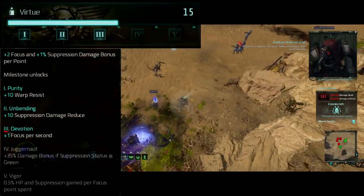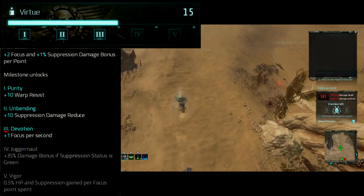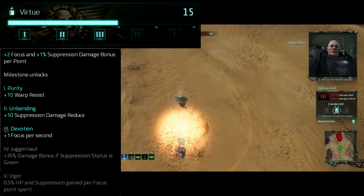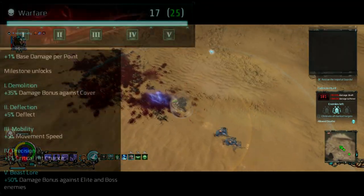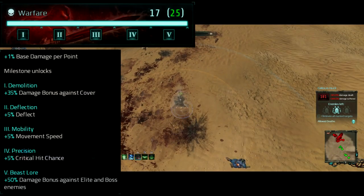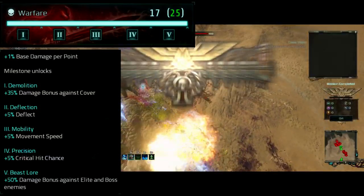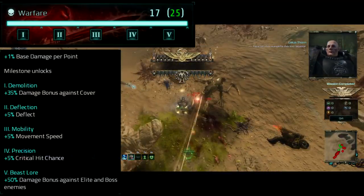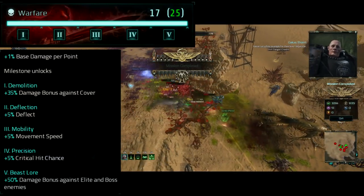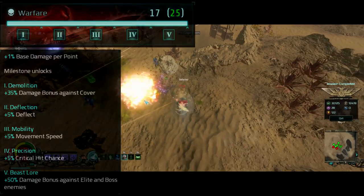For attributes, you want to rush Virtue to 15 for that plus 1 focus regeneration milestone, which is pretty much necessary to sustain our main resource. Then put your remaining points into Warfare to scale your base damage and benefit from all of the really powerful milestones. If you can get to 25 to unlock Beast Lore and deal 50% bonus damage against elites and bosses, you'll be a single-target powerhouse, but you'll need at least 2 items with plus 4 Warfare enchantments on them to do that.